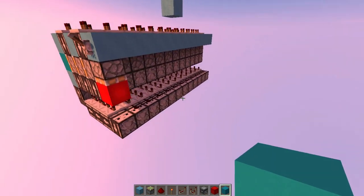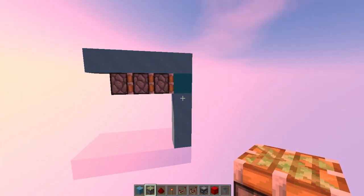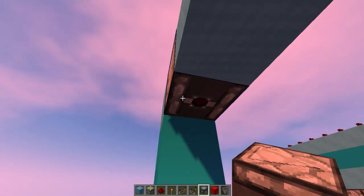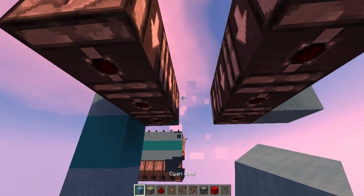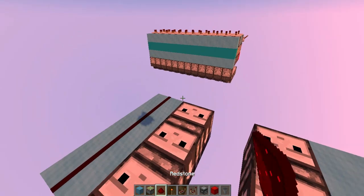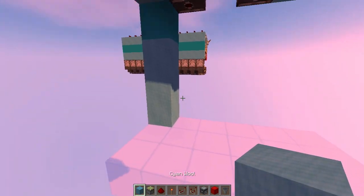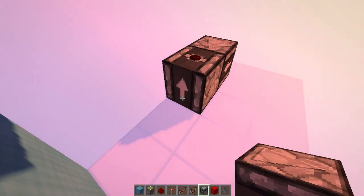I'm going to do a tutorial now. Say we want to build the triple extender in this direction — the first thing to do is start placing a line of observer blocks facing down. Then you want to get rid of the line in the middle and place the redstone only for those outer lines, and then you can place repeaters on top of those already, because otherwise they will start firing.